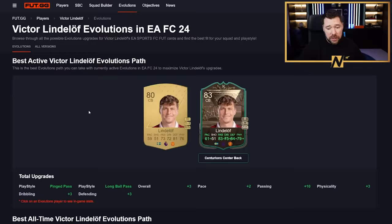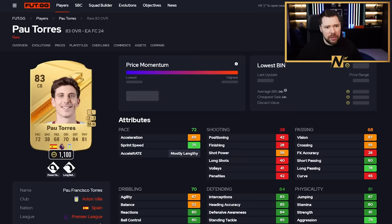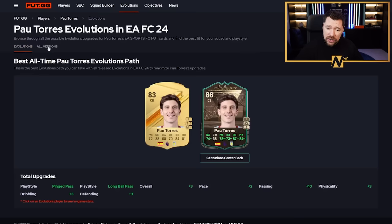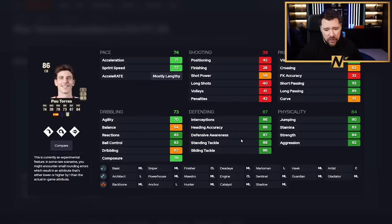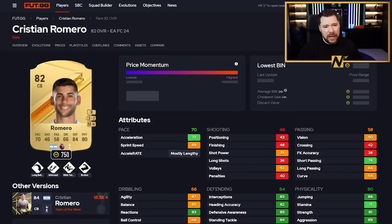Lindelof is another one that you needed to put into pacey protector first. But if you're a Man United fan, his passing is exceptional, his physical is very good, his defending is brilliant, his pace is good. His dribbling other than agility and balance is very good, and he's got four-star weak foot as well. He just doesn't have the play styles. We've got Powell Torres - I actually like him a lot. Once he gets that upgrade, a little lacking in dribbling, but his pace, defending, and physical is really good, and he's got power header and ping pass.